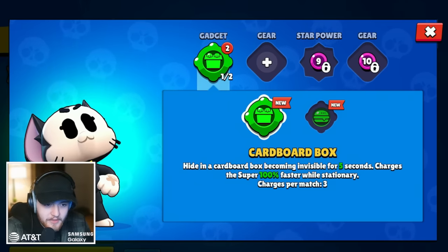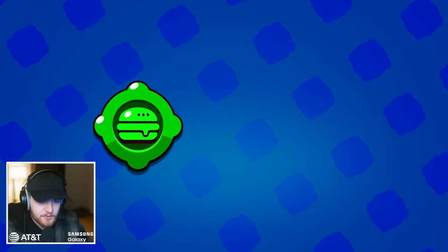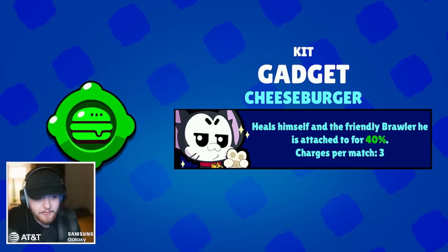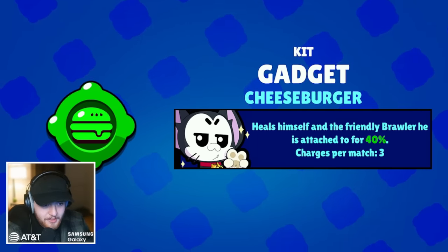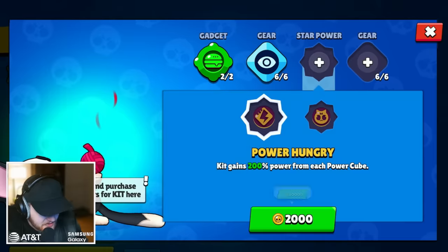The second gadget is called Cheeseburger, which I think is a funny name that makes absolutely no sense because cats don't eat cheeseburgers — maybe it's a Garfield reference. When you jump on an ally you press this and you heal both of you for a ton of health. Let me level up a couple more times.